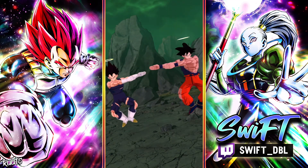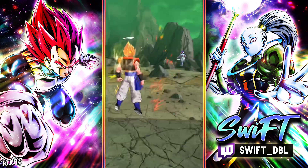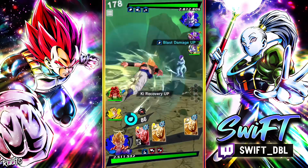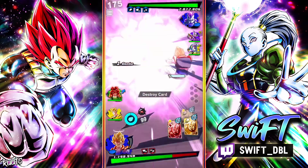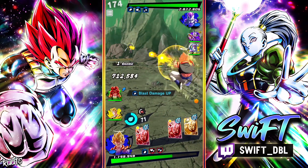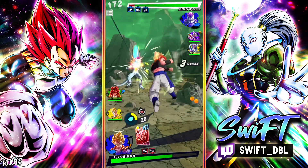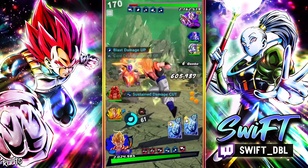Alright, we got a LOE team. This can be a pretty tough team to deal with, even with Ultra Gogeta. He has no vanish. Yeah, I was gonna say I don't think he has a vanish.